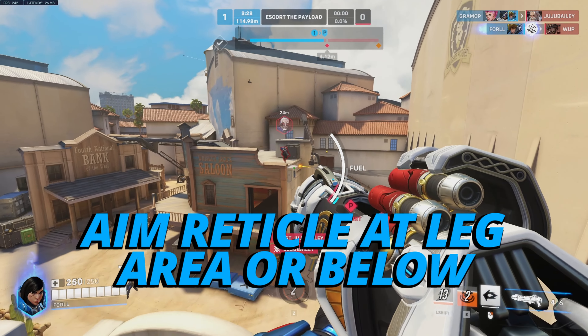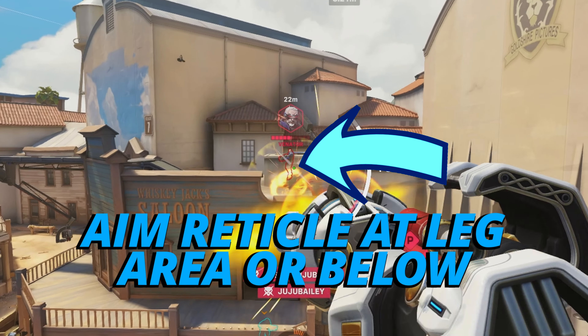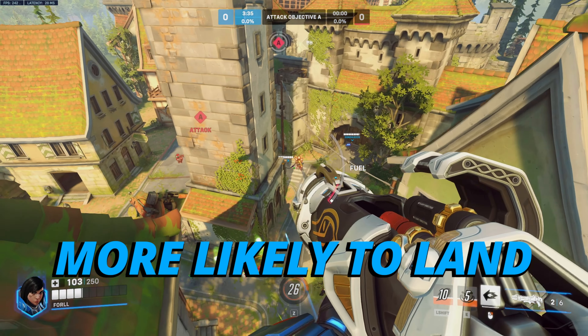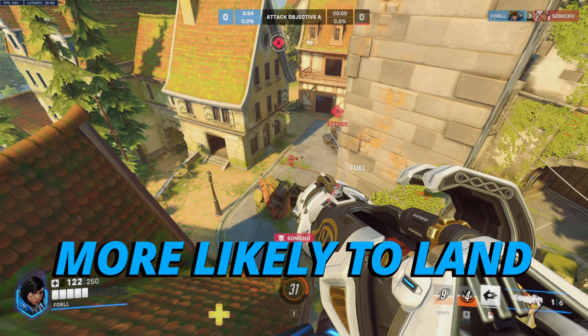For Pharah rockets, remember when an enemy is beneath you, always aim below them — near their leg area and below — as this makes it more likely to land your rockets, especially when they're at medium to long range.